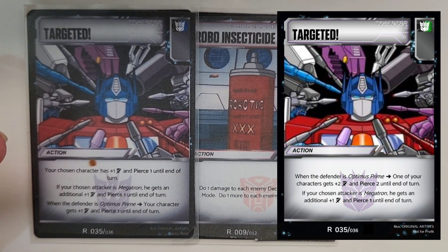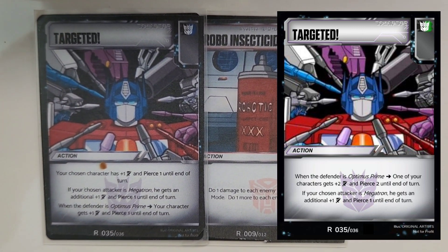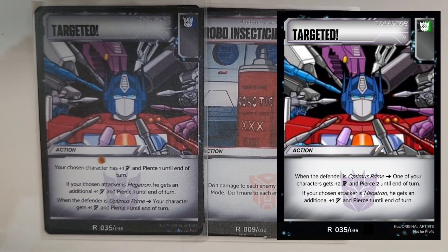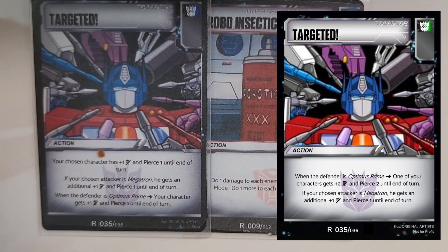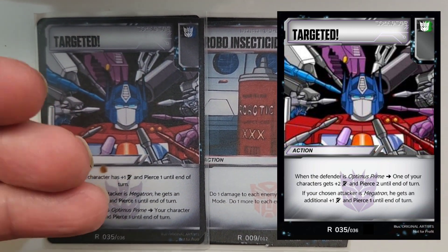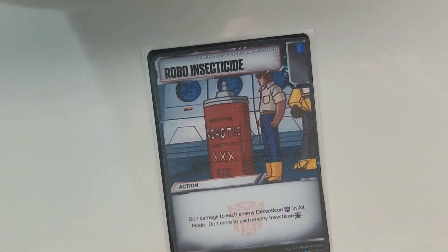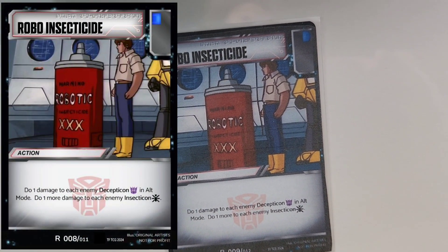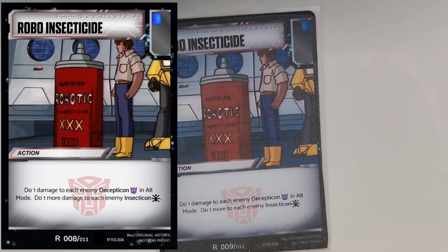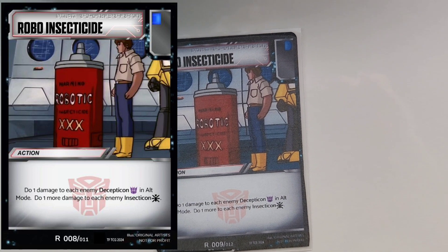The chosen character is plus one to attack and pierce one until end of turn. If your chosen attacker is Megatron, it turns into like a Calculated Strike — plus two, pierce two. When the defender is Optimus Prime — any Optimus Prime, not Primal — your character gets this action card turns into the equivalent of a Fusion Borer. So Robo Insecticide isn't too dissimilar, except instead of being a black and blue hybrid with the Decepticon trait, Robo Insecticide is not.